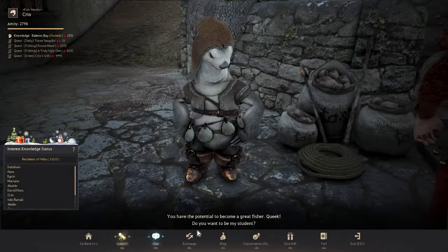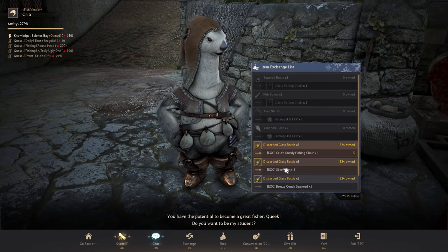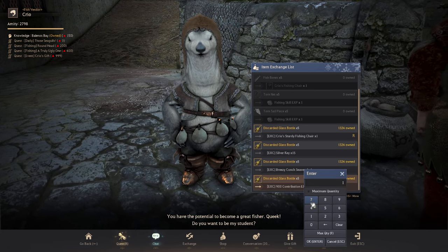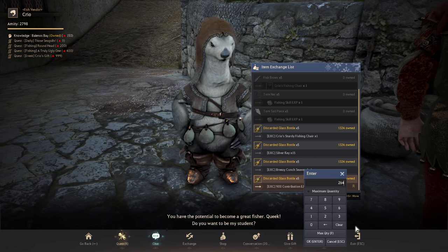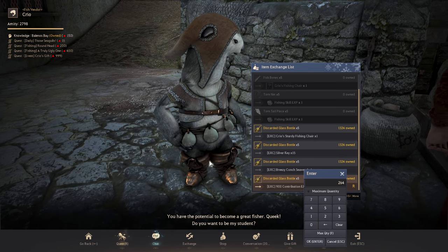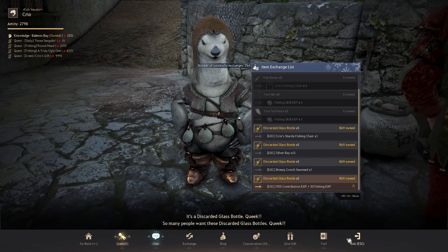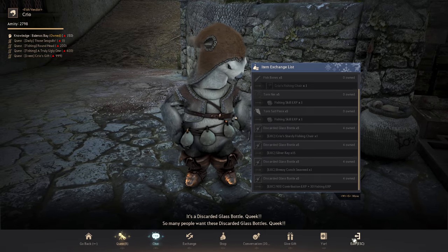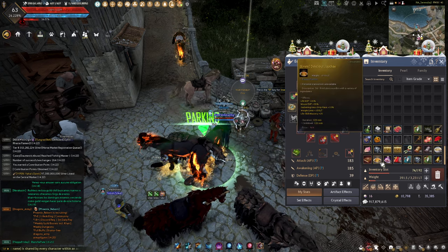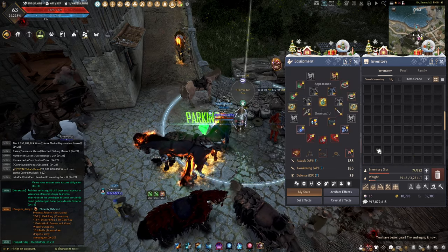Turning in the discarded glass bottles - I'm pushing for CP. I'm currently at 442. It's a 50% life event right now so I'm going to do some life stuff and get extra life XP. 264 turn-ins done. Let's see if that gets us anything. I probably should have put on the contribution instead of the life. I got one CP out of that - we'll do that next.